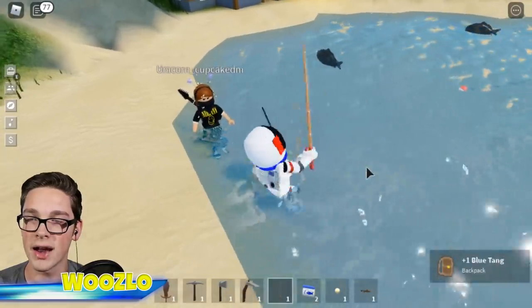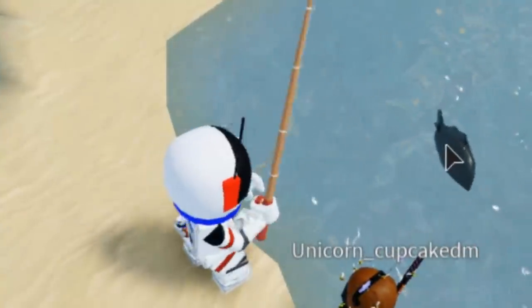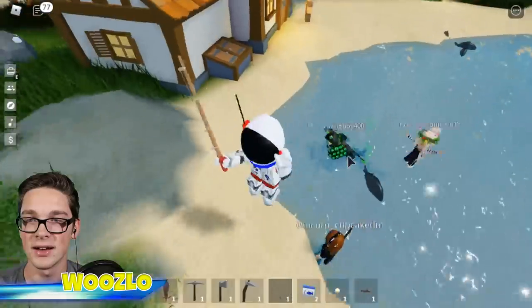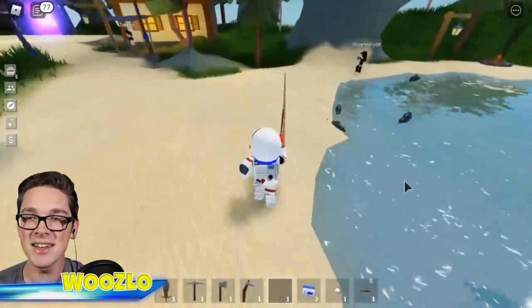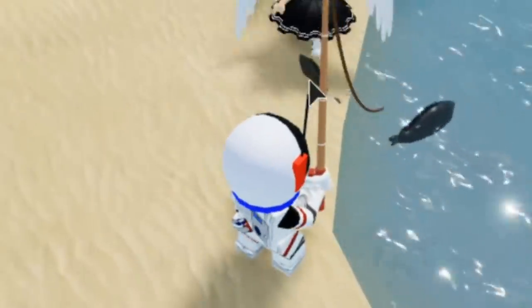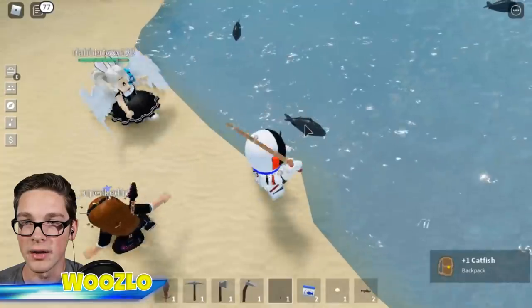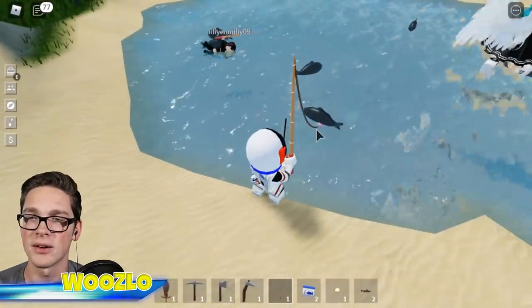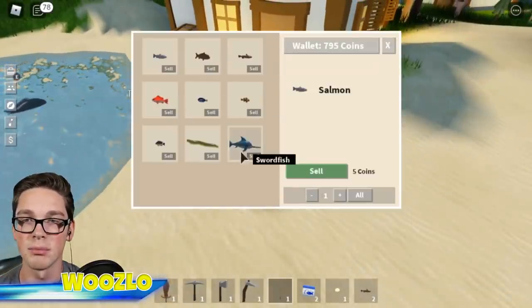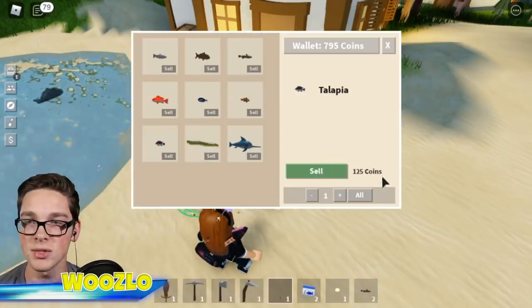We got the blue tang again. Once you get the hang of it, it's not too hard to fish. Let's get two more. We'll get this land fish real quick. I got a catfish. One more and then we'll go try to make fertilizer or use the watering can. Another red snapper. I assume the more expensive ones are probably more rare — like the swordfish, which is 500 coins, that's probably pretty rare, and the eel.